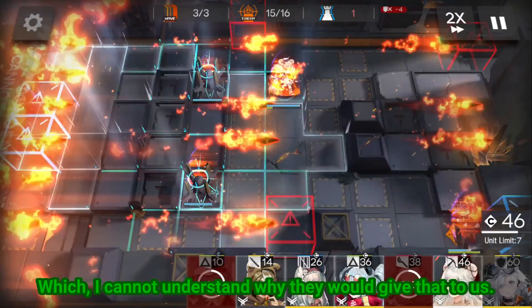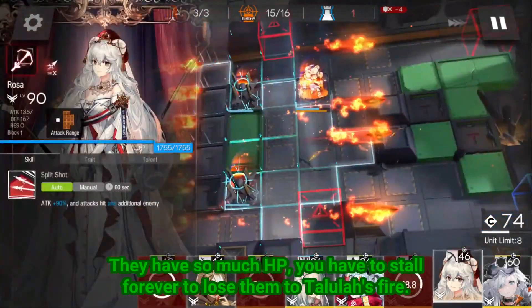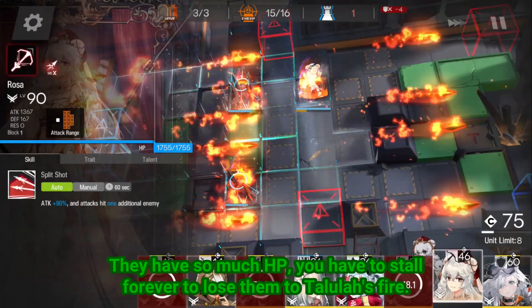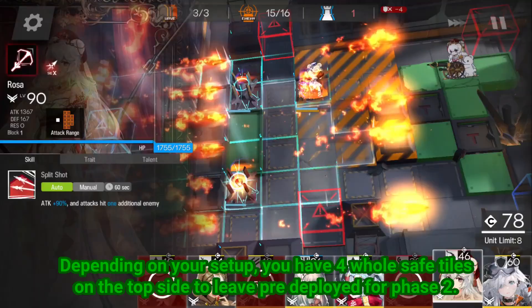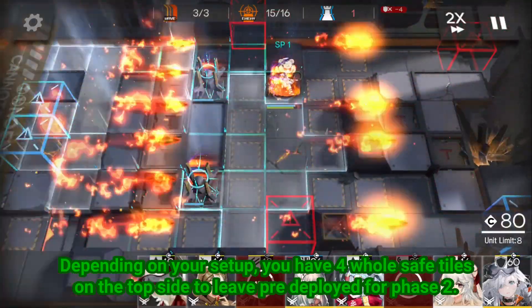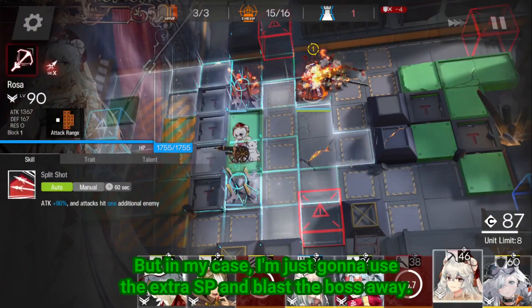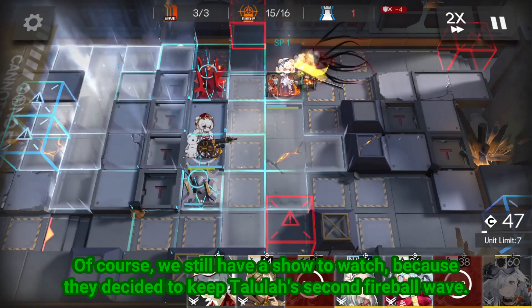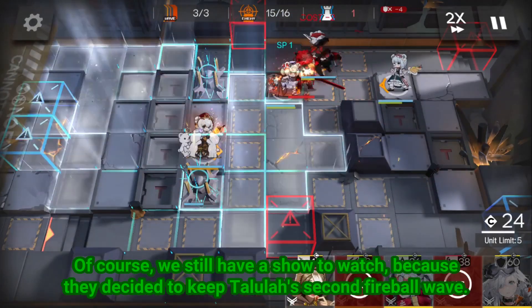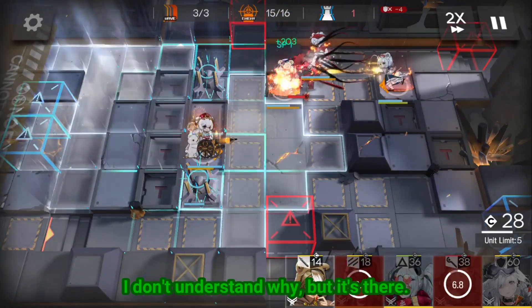I cannot understand why they would give that to us — they have so much HP, you have to stop forever to lose them to Tallulah's fire. Depending on your setup, you have 4 whole safe tiles on top side to leave your operator for phase 2. But in my case, I'm just gonna use the extra SP and blast the boss away. Of course we still have a show to watch, because they decided to keep Tallulah's second fireball wave. I don't understand why, but it's there.